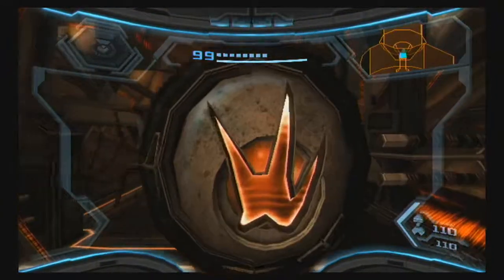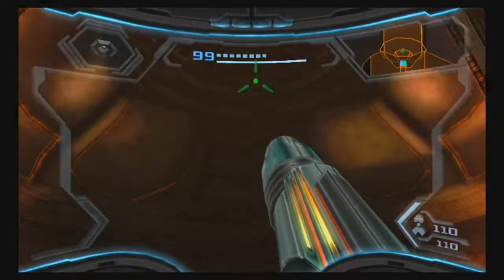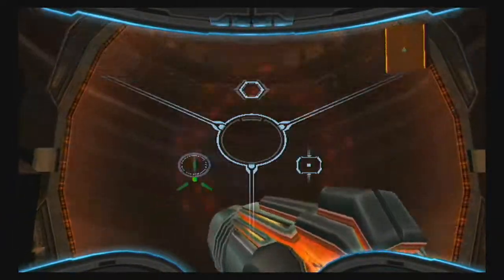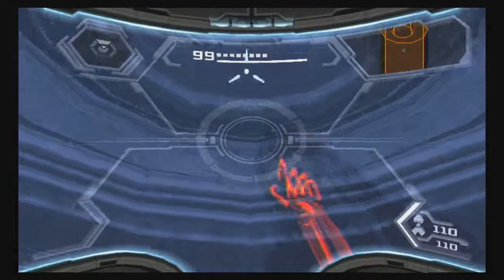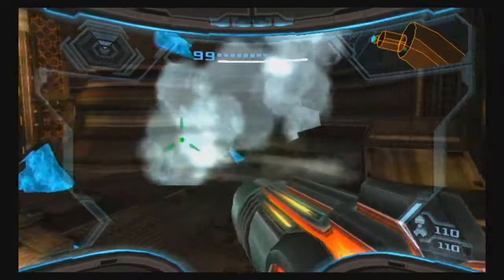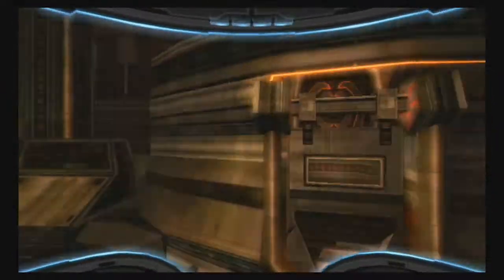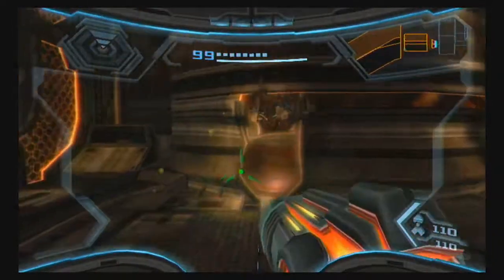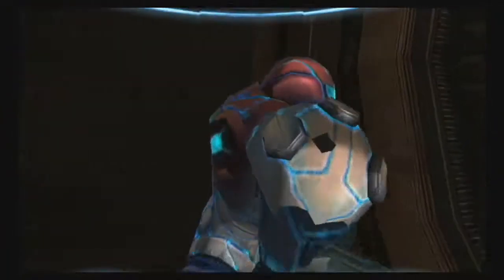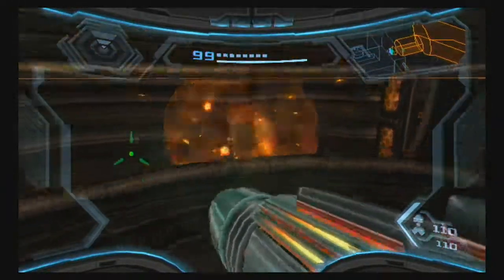Hey there everybody, ReddxParasite here and welcome back to Let's Play Metroid Prime 3. In the last episode we landed on the Pirate Homeworld, picked up the X-ray visor, and got a communication from a Federation soldier that escaped capture here on the Pirate Homeworld and has information on how to get past the acid rain, which we'll need to do in order to get to the Seed. So we are trying to get to that trooper's location, and that's what we'll be doing in this episode.